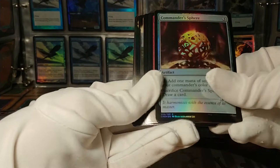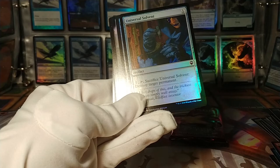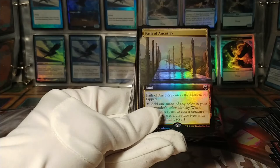Dragon Mantle. We've got Elvish Visionary. Universal Solvent — seven mana, destroy target permanent. Hey, for those colorless decks. Sandstone Oracle. We've got a foil full-art Path of Ancestry — that's probably a pretty good pull. I don't even think this was available in foil prior to this.